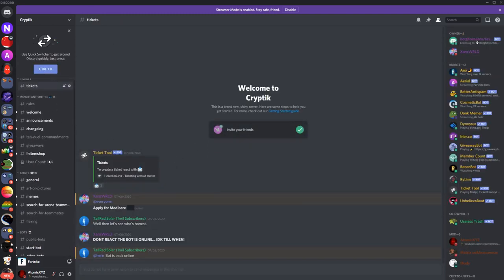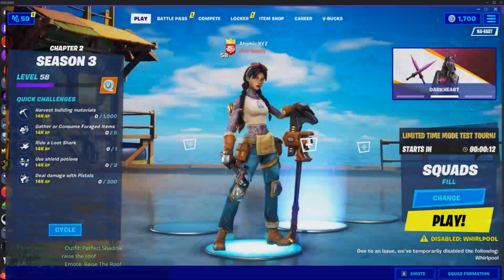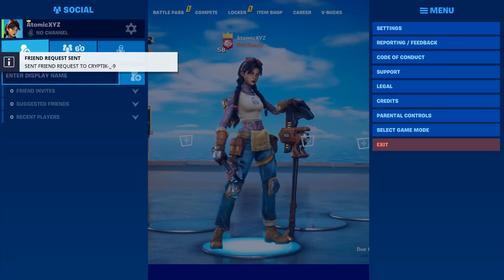It'll take you to a page called 'Welcome to Cryptic.' Go down to the public bots section right there and it'll show you all of these. They offer free bots for the public right now. You can just copy any of these — I'm gonna copy one that probably nobody's using. Number one is usually taken but there aren't that many people using them.